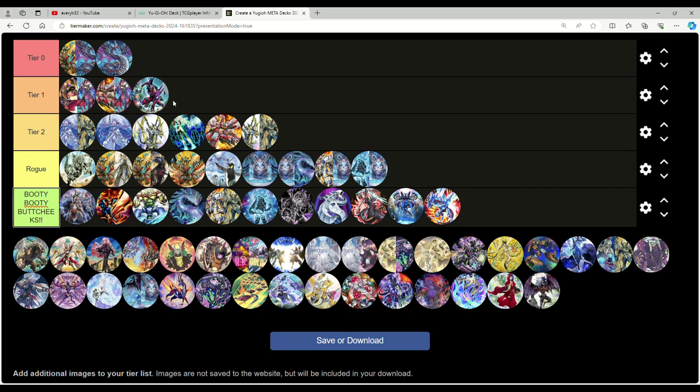Cashtira I'm putting into tier one. There are some Snake-Eye Cashtira lists — Cashtira is a very splashable engine. As a straight deck it's mostly tier two to rogue, but when you mix in Snake-Eye and Tempai it moves up to tier one. This tier list is pre-Legacy of Destruction, otherwise I'd put Tempai in tier one. We'll probably do another tier list once Legacy of Destruction drops.